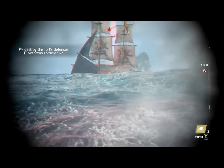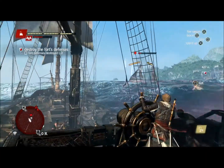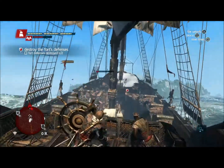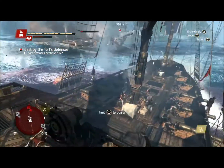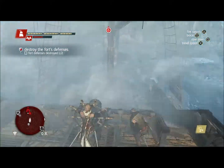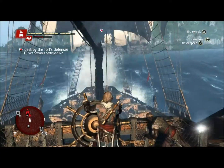We'll finish him off with a mortar shot. This is harder to do as we have to lead the shot, but super effective when it lands. Now the brig is incapacitated, so we can board him if we choose to. But since we still have a tower to deal with, we'll take him down and go finish off this fort. Even though we've weakened the fort, these towers still do a lot of damage, so we still have to brace to defend ourselves.